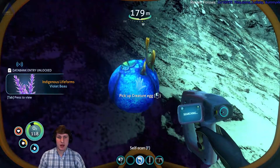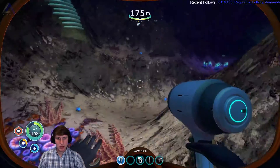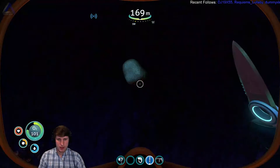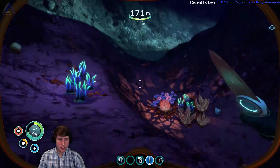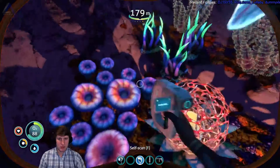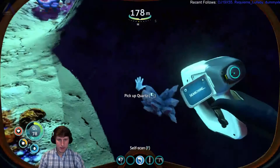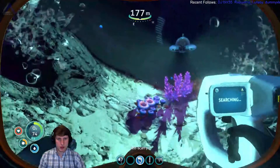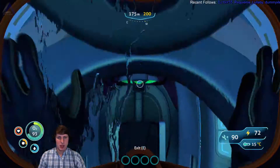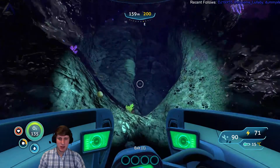Creature egg. I'm guessing all these creature eggs we can use are things we can manipulate to grow the creatures and maybe train them later on. That's my guess. Ooh, that's pretty. Let's scan it. Oh, we've already scanned this. More acid mushrooms. We can make some more quartz. We don't have that much quartz right now and we're gonna need more glass when we start adding onto our base. We can't really go super deep in here for now, so we're just gonna exit and go back to the base. Make the cannon and go adventuring.